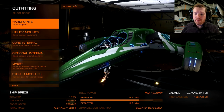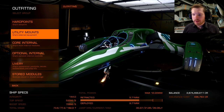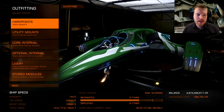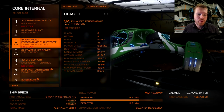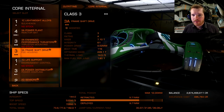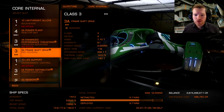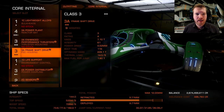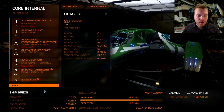Let's look at the simple method first. In terms of hard points and utility mounts, you can really do whatever you want - it's not important, you're not going to need it. In terms of core internals, I would recommend at least upgrading your frameshift drive. Jump range is going to help you speed up your runs. I've engineered this ship quite a lot, but it's not that important. I would recommend at least doing a little bit for your jump range, and it's going to come in very handy later on.